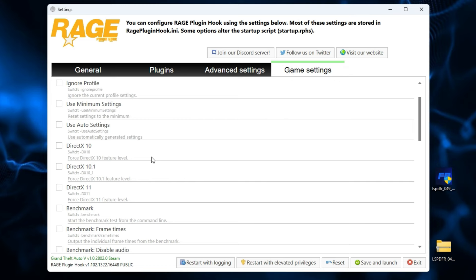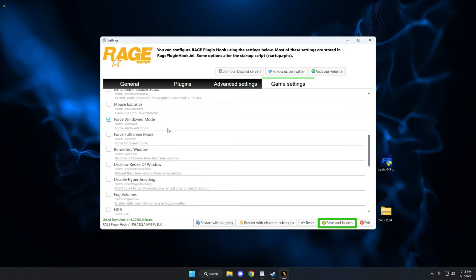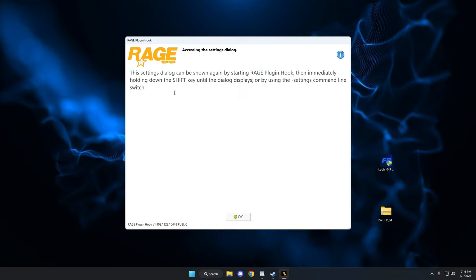Under Game Settings, if you're experiencing crashes with LSPDFR or Rage Hook, go to Command Line Switches. Force Windows Mode is a really good option because a lot of PCs have issues with programs like this. Clicking Force Windows Mode loads the game in windowed mode, but you can press Alt+Enter to jump right into fullscreen. In my opinion it loads a little better with Force Windows Mode enabled. When done, click Save and Launch - a dialog box will remind you that you can get back to the Rage menu by double-clicking RagePluginHook and holding Shift for two or three seconds.